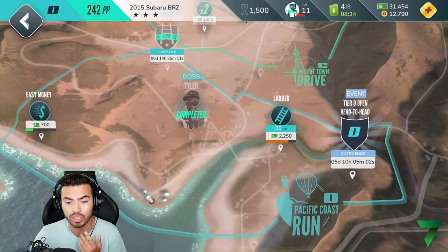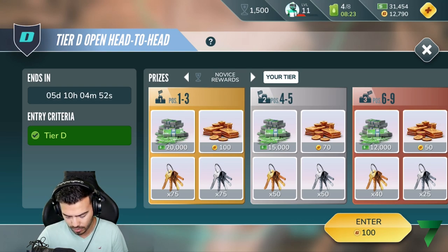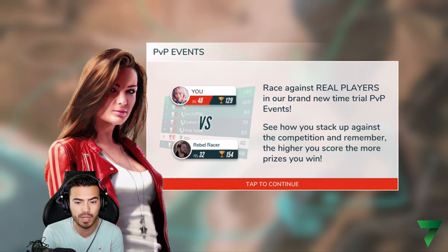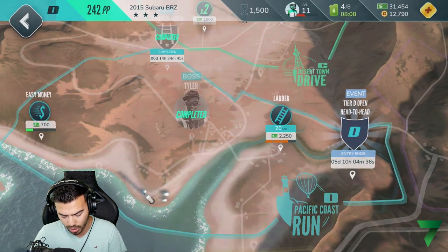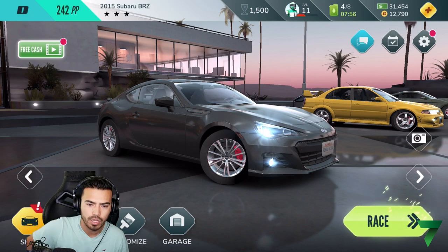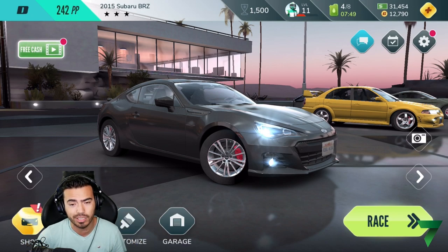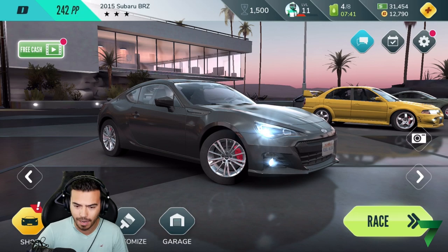Sweet, we're good. Let me check the other event that popped up before I started the video. I can enter with the 100 I just won — hell yes! Tier D open, head to head — race against real players in a brand new time trial PVP event. That's brand new! We're going to save that for a different video. Also, Hutch Games and I are going to be doing some kind of giveaway in the near future, so if you haven't downloaded the game, link is in the description — available on Android and iOS. I'm only level 11 and need to catch up after being away about a month and a half.